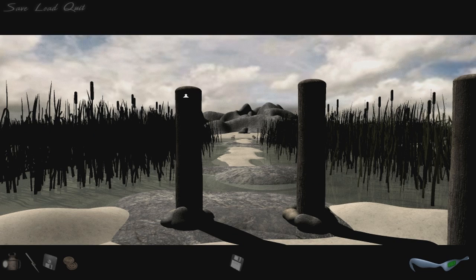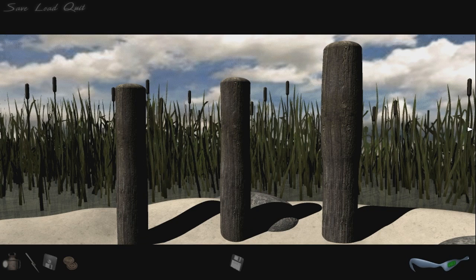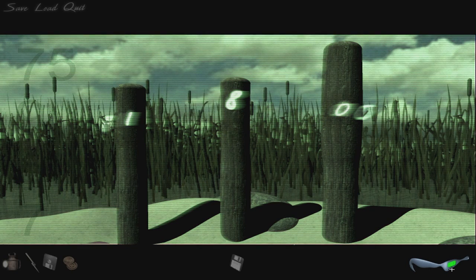Nothing there — those pillars are just the end of the bridge. But there are three more: one-eight-zero. So the sequence is: 180, 110, 150. I've written that down — it's going to come in very handy.